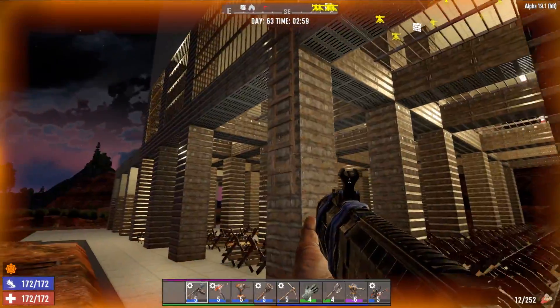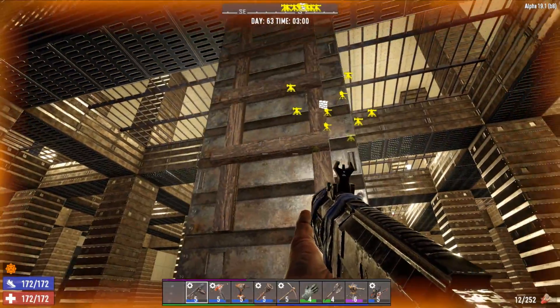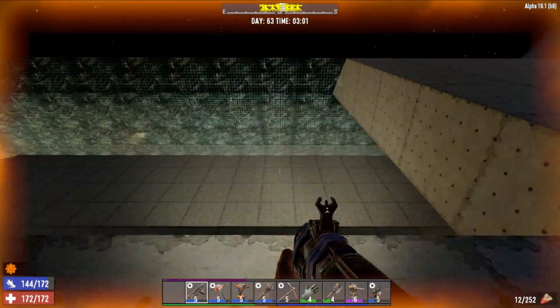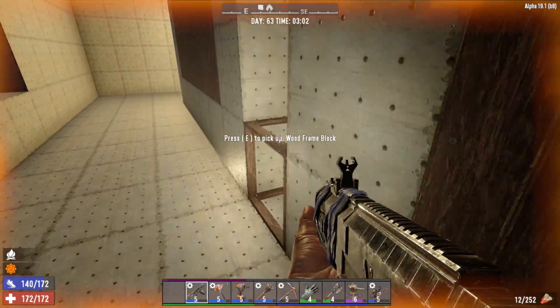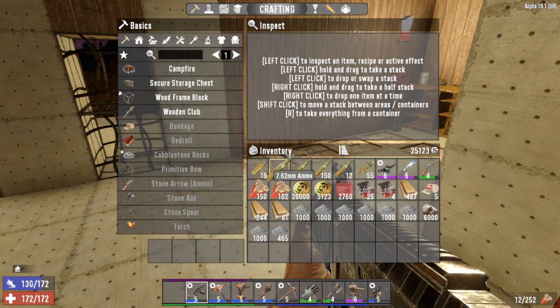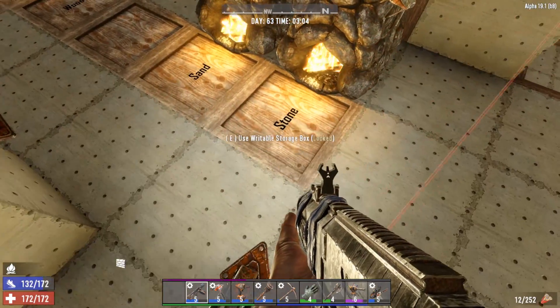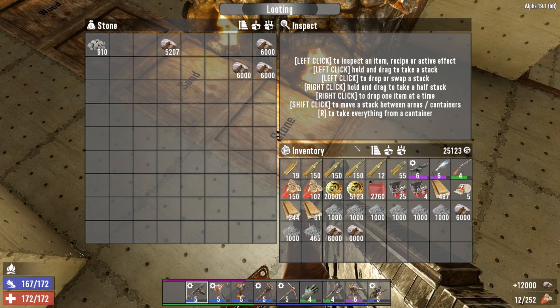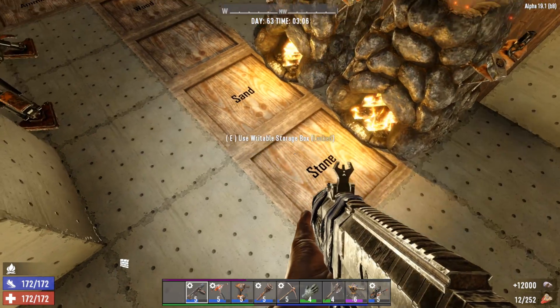If I don't remember to take this ladder out we're gonna be in trouble, because apparently zombies can also jump up ladders now. So no more blocking up zombie ladder tricks — we're just gonna have to nerd pole and take away the blocks, which really isn't too big of a deal.